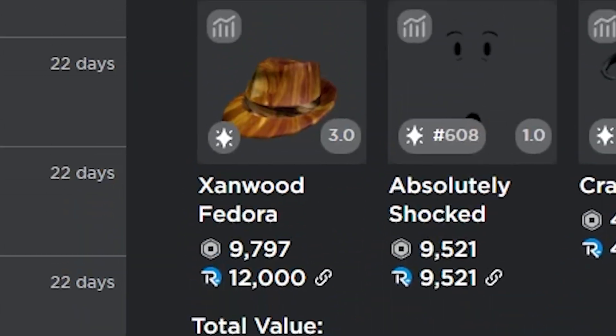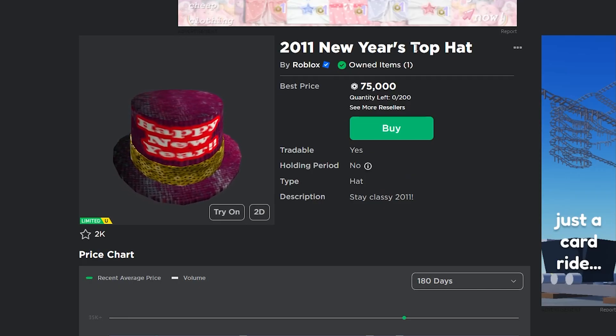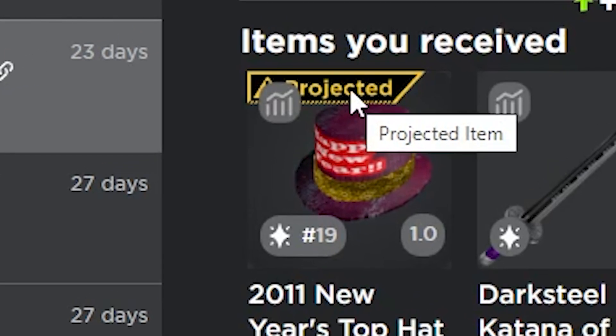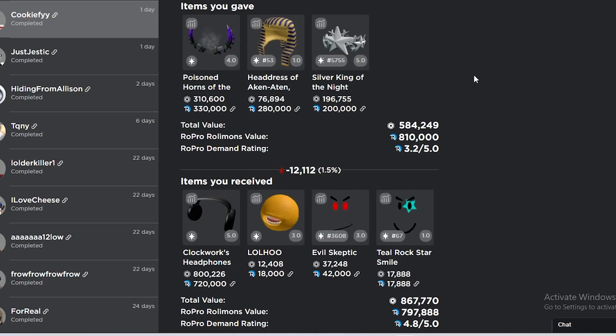I got the 2011 new year's top hat and the dark steel katana for my zanwood fedora, the absolutely shocked, the crazed viking, and the conductor's gold pocket. I actually still have this 2011 new year's top hat — this person sent me this trade because it's marked as projected but it isn't actually projected, so I just got a free 8,000 Robux win here.